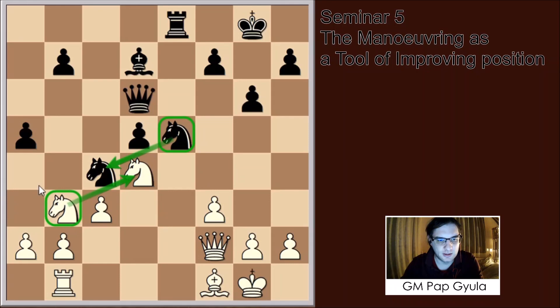So after a5, what is Black's idea? Black wants to play a4 to kick that knight, and then maybe even a3, or play b5 and b4 — just to create a weakness on c3 or generate some counterplay on the queenside.